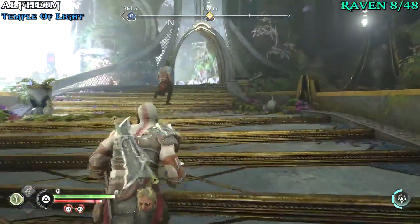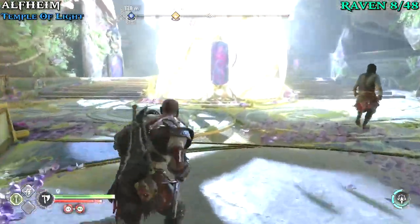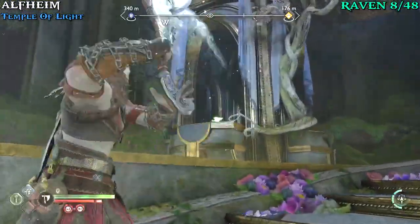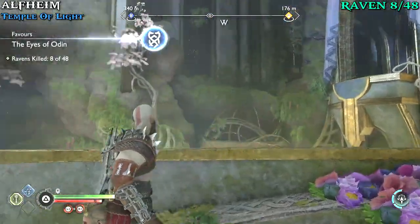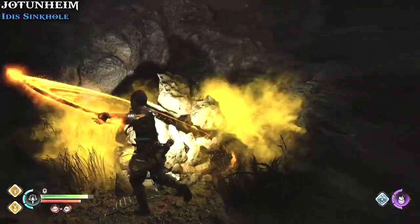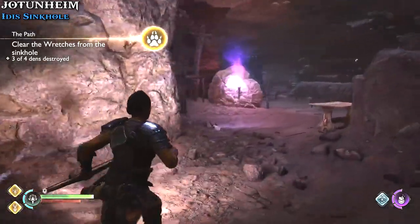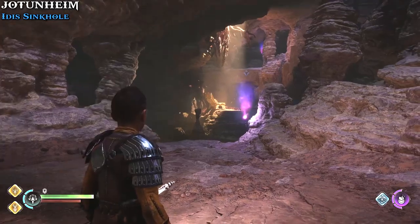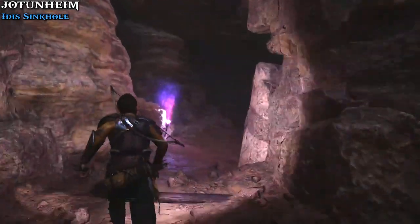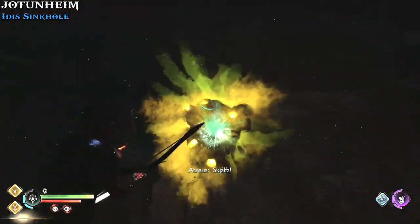After you grab that chest, make your way up for our next raven — it's only shortly after the chest. You'll come up to this area with more reflectors and then another staircase, and up here by the staircase is where you'll see the raven. Just charge up the axe and take out the raven — that should be your eighth one. Keep going through the story. Next you have to get four sinkholes — the fourth one can be tricky to find. From the legendary chest, go to the back area, follow the path until you see a side chest, and then there's a path to the right of it — that's where your fourth one is.